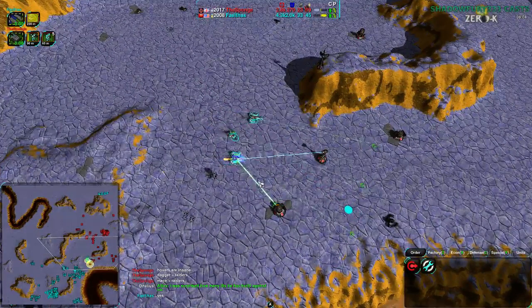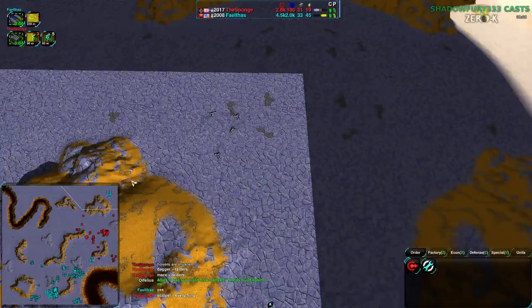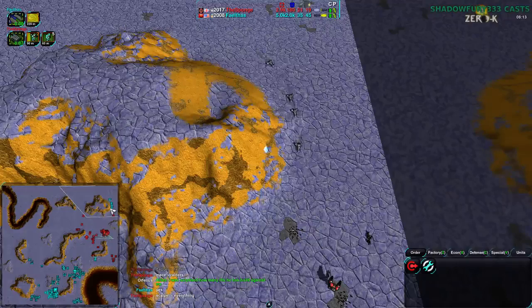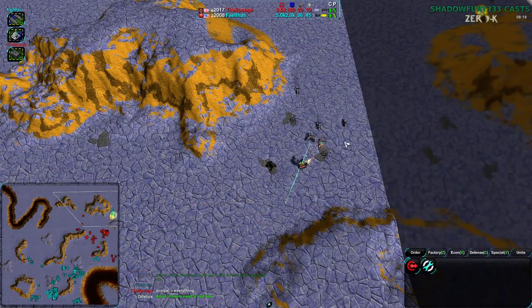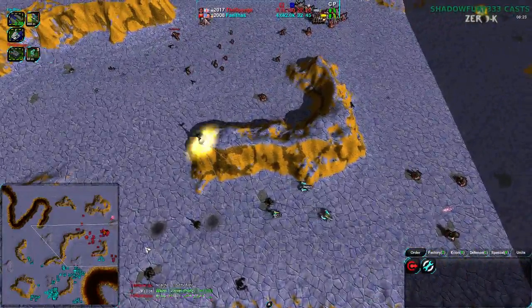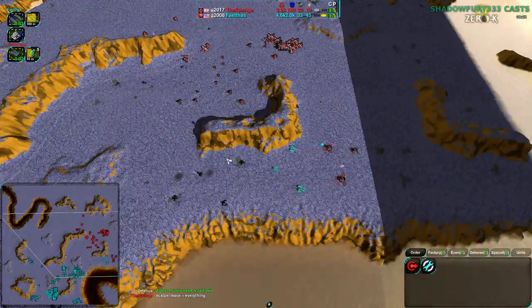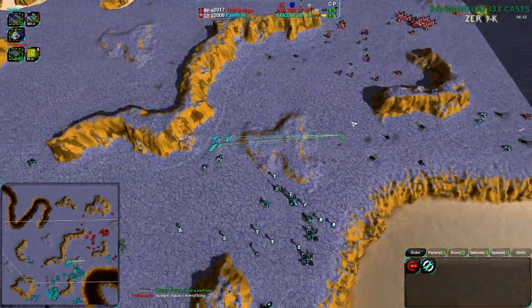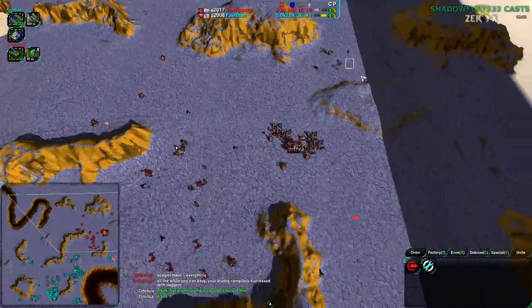This is the strength of hovercraft on a big wide open map like this. Sponge is having a lot of trouble and even saying in chat that he's having trouble dealing with the power of hovercraft here - that cloakbots were perhaps not the best choice. But a lot of this has been excellent execution. Faelthas has made some really good reads and Sponge made a few read mistakes.